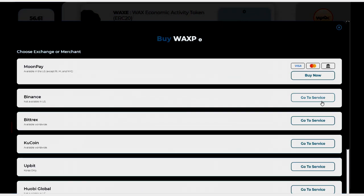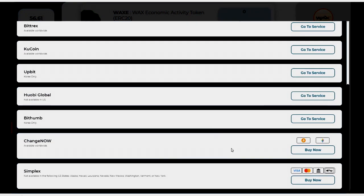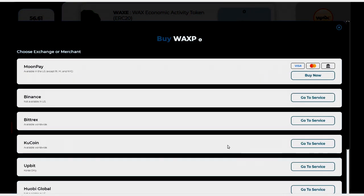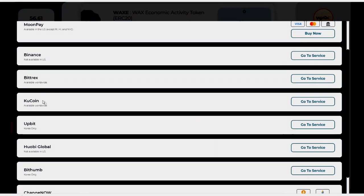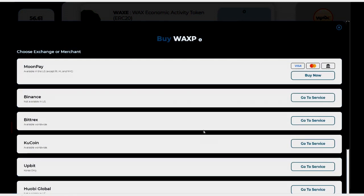This tab will show you exchanges where WAX is available and where you can buy it. I've personally used KuCoin — very good exchange, available worldwide. I live in the US so I need something available here. Binance is a very good exchange but not available in the US. This tab shows you where you can find your WAX.